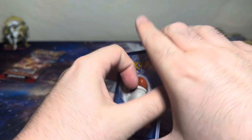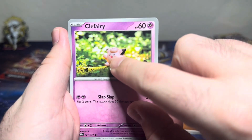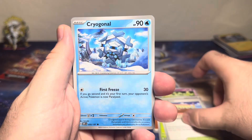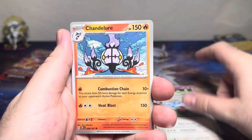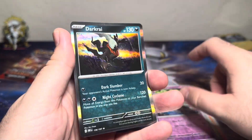Let's see what lies inside. Fighting Energy, Clefairy — look at his little teeth — Capsakid, Tatsugiri, Cryogonal, Kingambit — awesome, awesome, awesome — Oinkologna, Chandelure, Shroomish, Houndstone, and a Darkrai holographic.